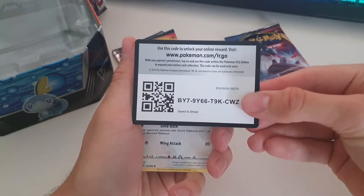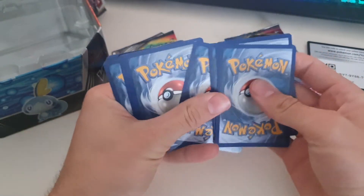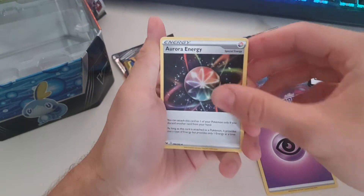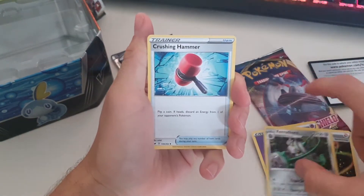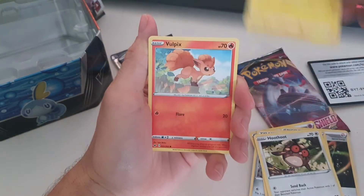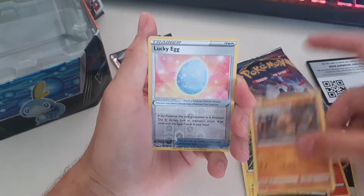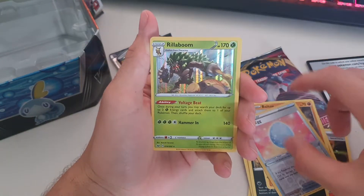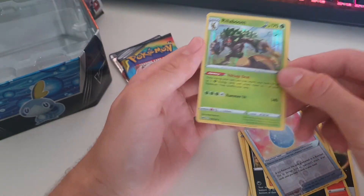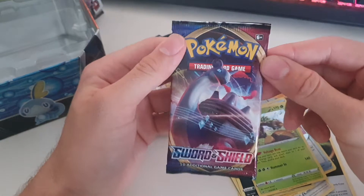There is the code card for you guys. From the back we've got an energy, an Aurora Energy, a Faerie Charm, Crushing Hammer, Hoothoot, Perrserker, a Full Heal, Nickit, Boltund, Lucky Egg, and a hollow rare Rillaboom. I actually don't have that card yet, so that adds to my set.